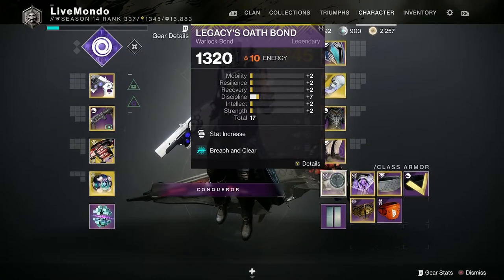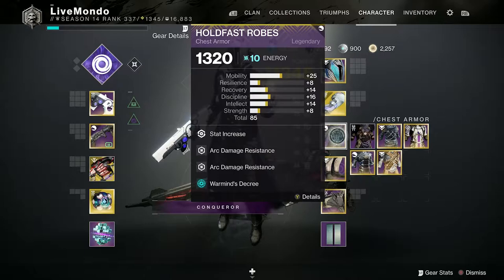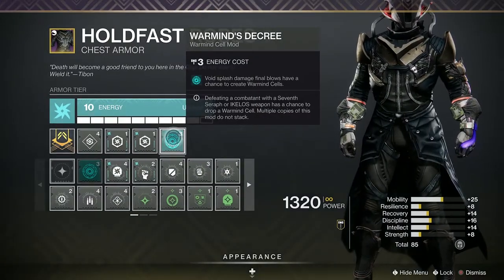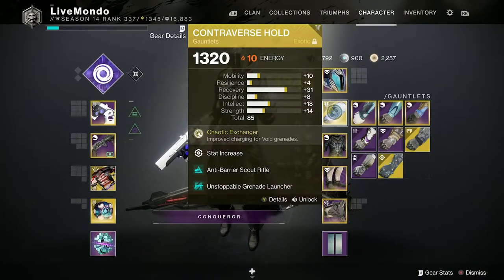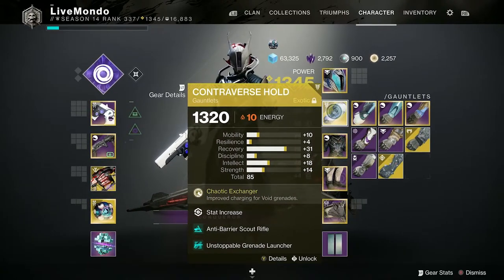Truth Teller with Blinding Grenades, Anarchy obviously because we're doing a Grandmaster — Breaching Clear and the Anarchy, why not? Grenade Launcher Scavenger, Double on the Legs. Now I'm using Warmind's Decree, I've never used this before. The grenade actually has the ability to produce Warmind Cells, so I've bolstered with a couple of extra Warminds mods.